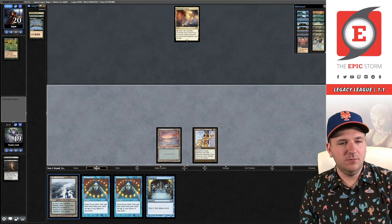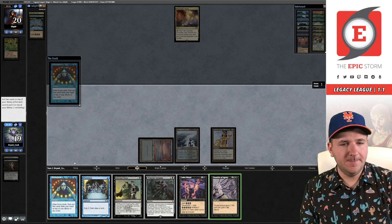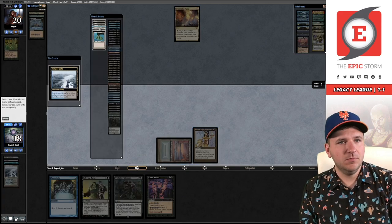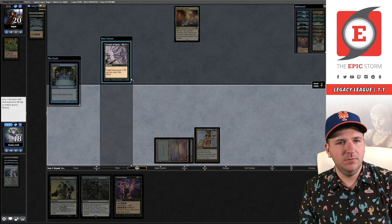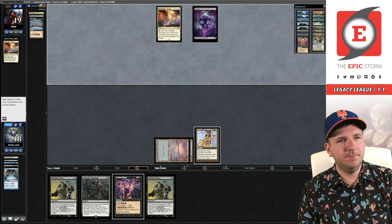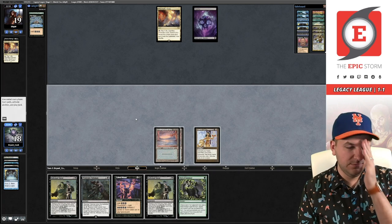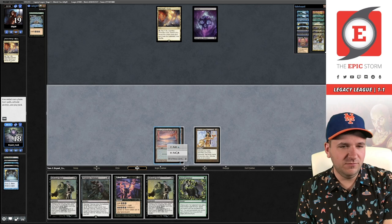We're going to cast this Brainstorm now — good draw. I feel like I'm actually supposed to put back the Brainstorm. Spiritdance. Part of these you want mana. Hand's a little bit clunky. Our opponent has two unknowns at the moment. Mana. I think we're supposed to just play Wishclaw, pass, or like Infernal Tutor for Cabal Ritual. I like that more.